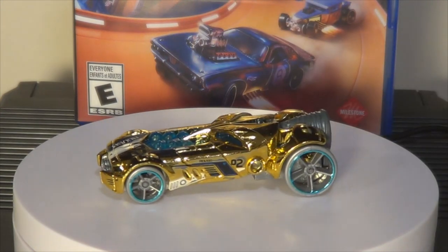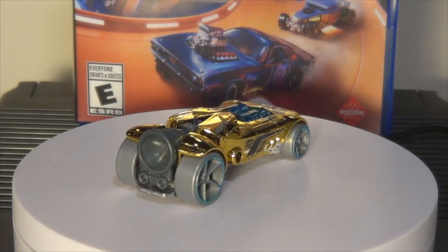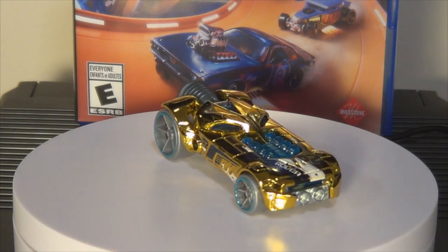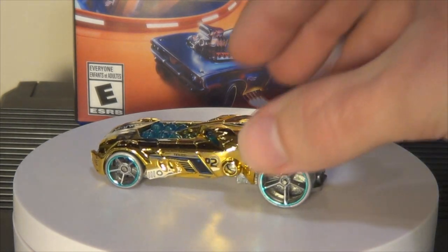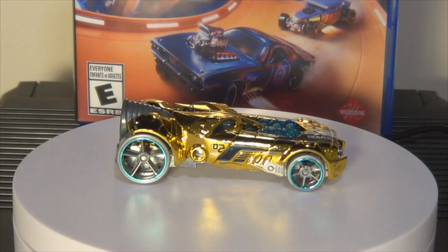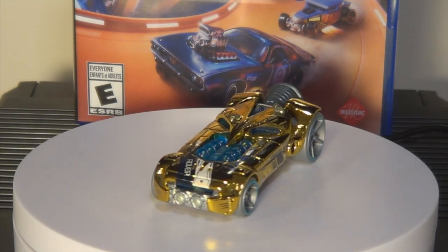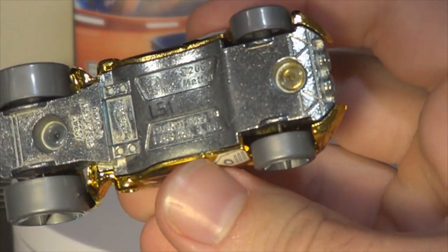Next up, Rocket Fire. This is a relatively popular car amongst the fantasy fans, in Chrome Gold. It was inspired by NASA rockets — if you've ever seen the first edition, it basically looks like a NASA rocket. Gray wheels, weird paint scheme — it's kind of just how they do the main lines these days. I believe the base still has the old Trackstars logo there, which is interesting. This car came out, I think, in the late 2000s.